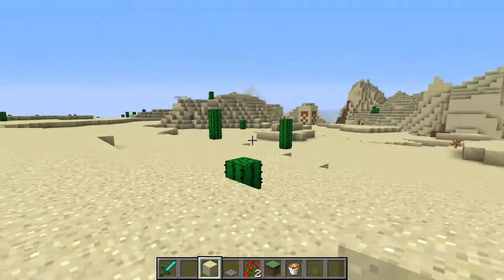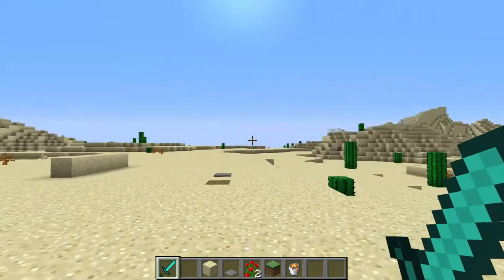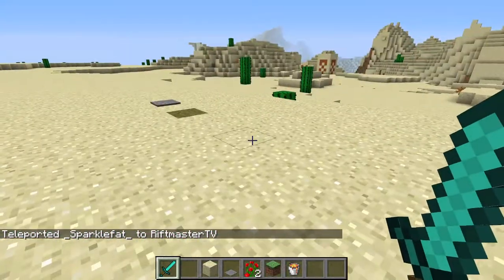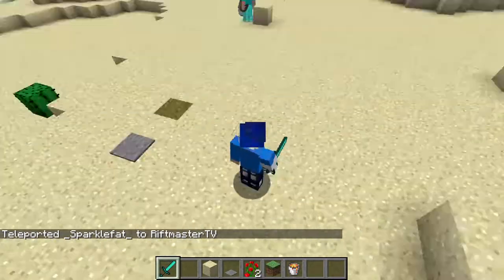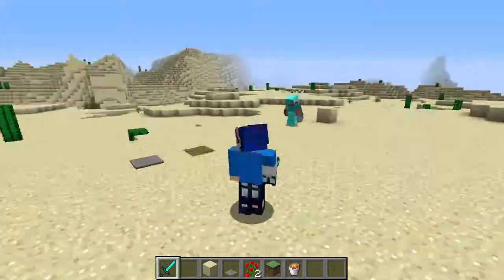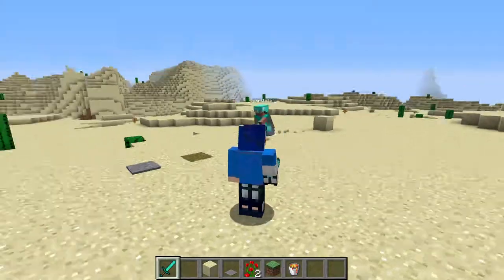Sparklefat! Where are you? Oh, he disappeared again! I'm right here! So we'll just say: hey, unsuspecting friend. I dare you to step on the pressure plate. I dare you. Triple dog dare you.